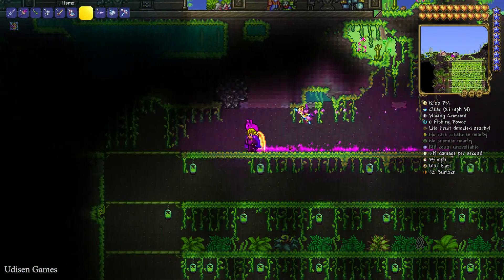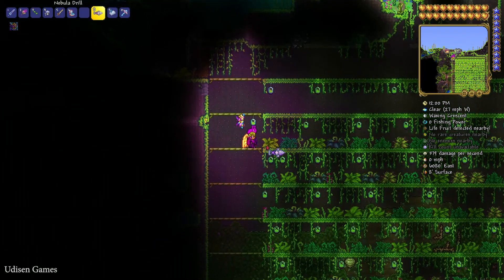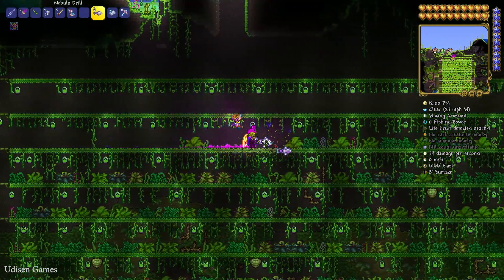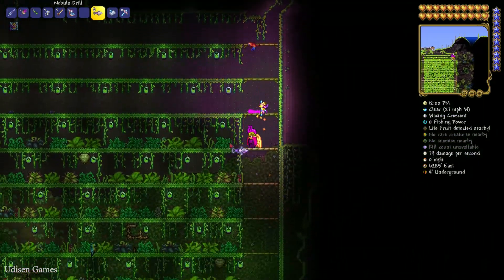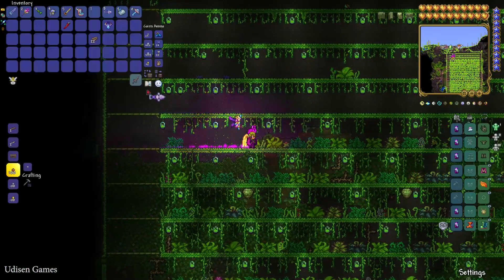After that, simply break any type of plants and vines in underground jungle or on surface jungle. No matter — simply find and break as many jungle plants as you can. You receive different loot. Usually it has different bugs, which you can use as bait for fishing, so it is valuable stuff. And sometimes, extremely rare, you can also obtain the jungle grass seed.